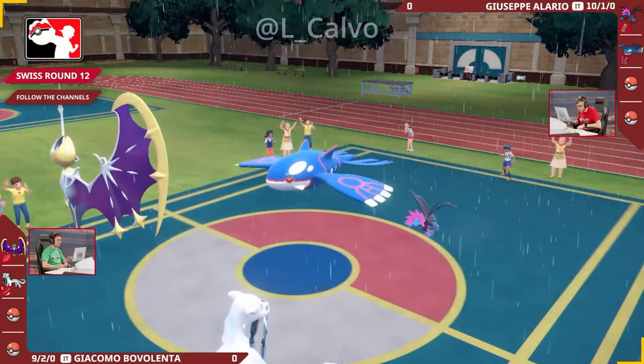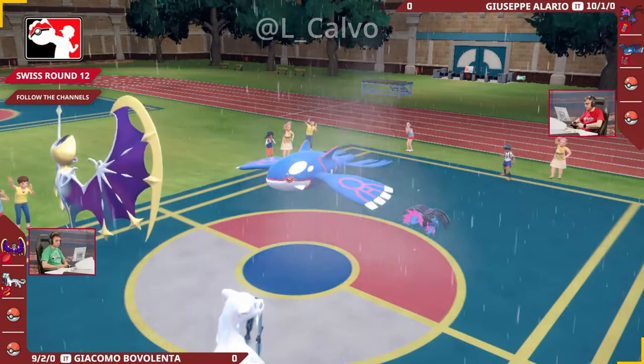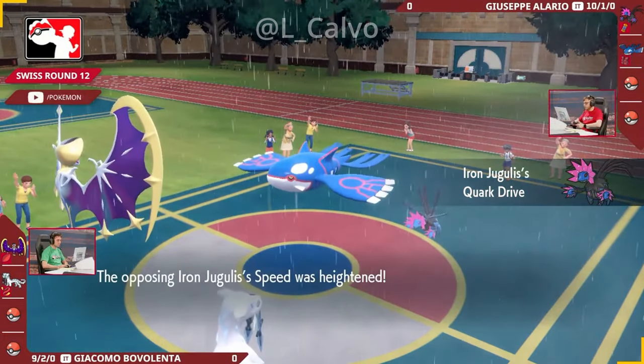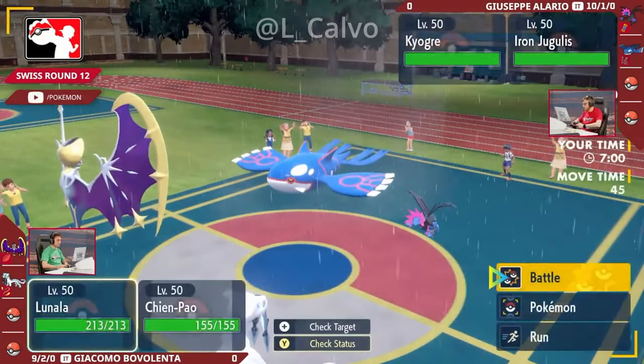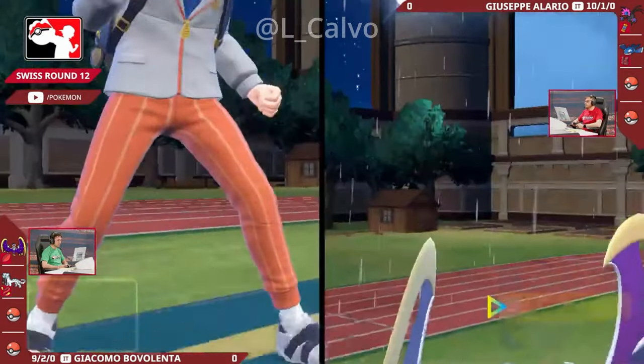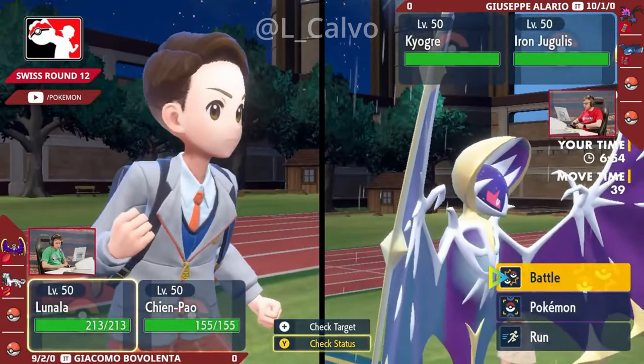We've got that Lunala coming out to the field. The Drizzle ability activating, bringing the rain, and that Quark Drive activating from the Booster Energy on the Iron Jugulus. It is going to increase the speed on that Pokemon, making it the fastest thing on the field. It offers Tailwind support as well, but it has to be very careful in front of that Lunala.